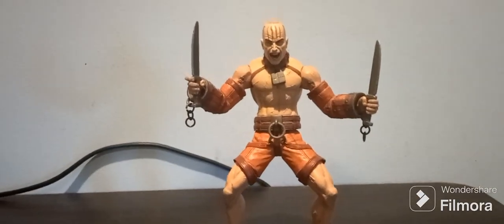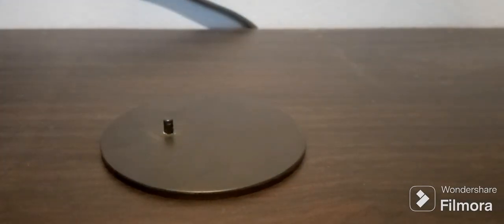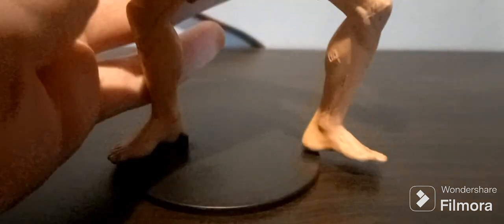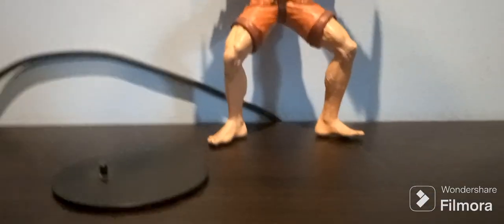Now let's open them up and have a closer look. So here is Zazz out of the box with everything he has. Like each of these figures, we have a stand with one peg. Pretty much all of them seem to be for the right foot. It fits along very nicely and stands well with it. However, without the stand — just like many of these figures — it's difficult to make him stand, which seems to be a common issue. They kind of need it.